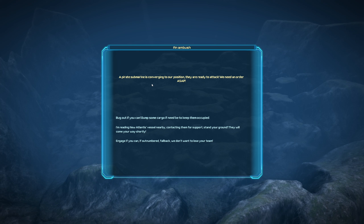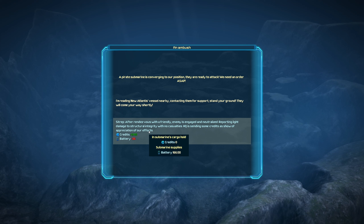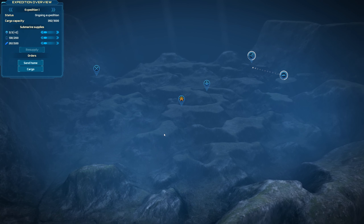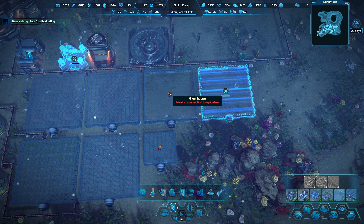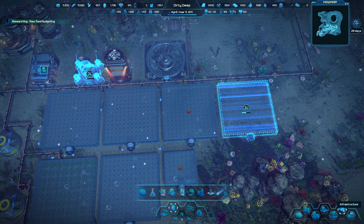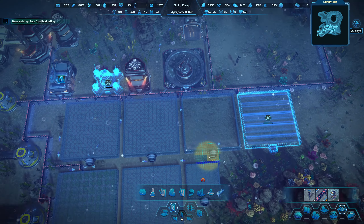Pirate submarine is waiting. I'm attacking them for support — standard ground, they will come your way shortly. We lost a bit, got some money — good stuff. We're still exploring so that's good. We need pipes — that would help massively.